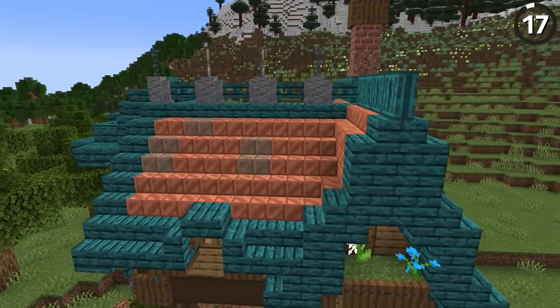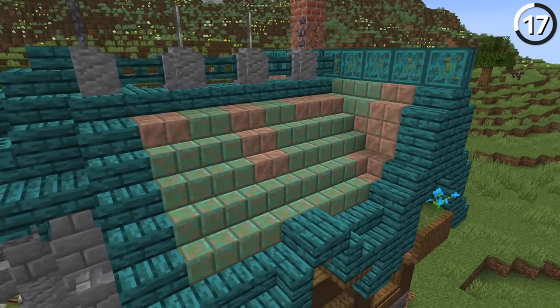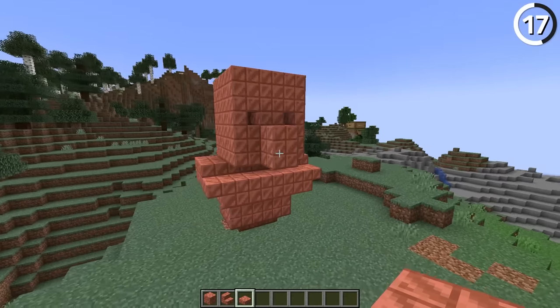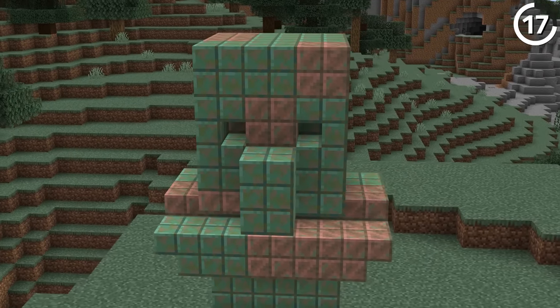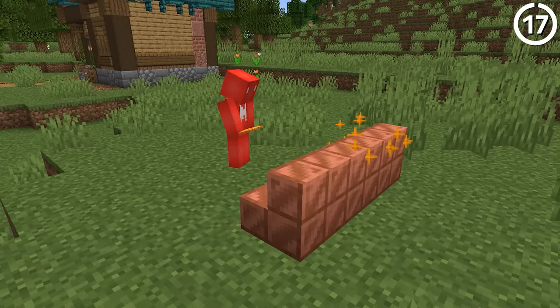Copper is a great block to build your roof with, at least for right now. The only issue is that over time, since we didn't wax this copper, we're going to lose that orange color that worked so well with our build. Copper does oxidize really slowly when packed together like this, but slowly doesn't mean it's never going to happen. If you're already going through the effort to mine all that copper, I'd recommend getting a bee farm as well and waxing it to preserve your build in the state you want.